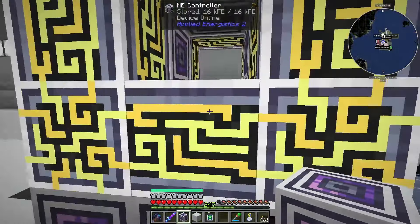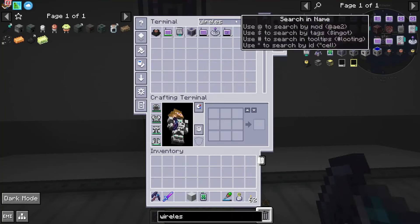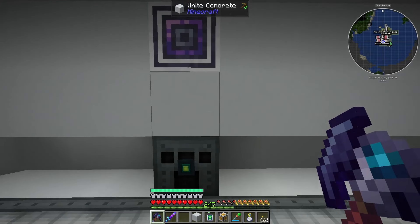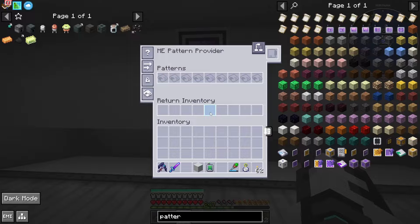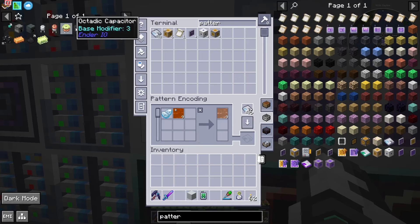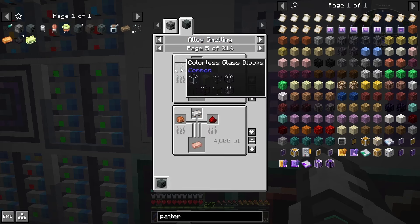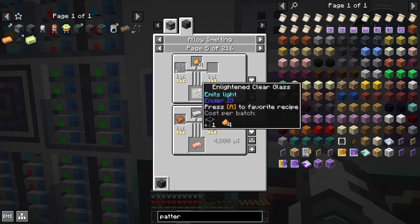So take the wireless thingy, pick that one there, and then we need to put this somewhere — we could put it here. Now we just need a pattern provider. I know we've got the extended ones there, but I kind of want it to not be extended. There's nothing behind this, is there? Nice — there you go. So now we can just set up patterns for this. So that's the alloy smelter, and there are a lot of alloying recipes.